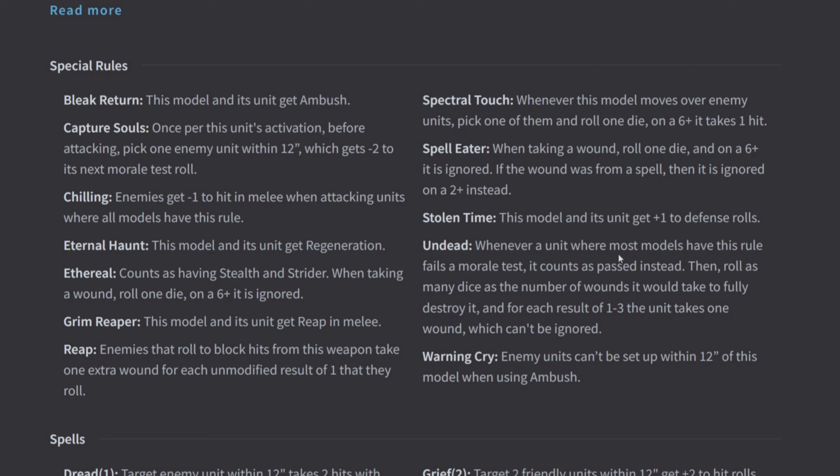Ethereal — everyone in the army has it. It counts as having Stealth and Strider, which means you're harder to shoot at over nine inches away, and Strider means you ignore difficult terrain. The big part is: when taking a wound, roll one die and on a 6+ it is ignored — so that is a second save.